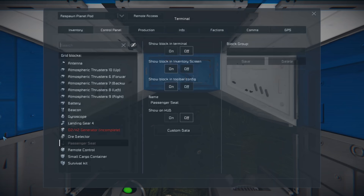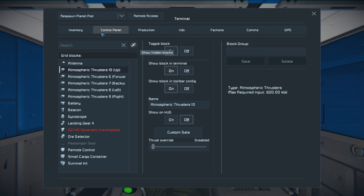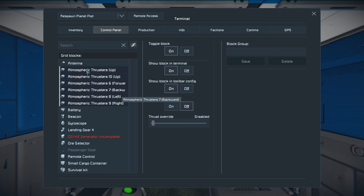Hit the K button and look through your items. Notice we only have one atmospheric thruster showing - that's because the thrusters you start with are hidden. Go to Show Hidden Blocks, click that, and it'll show all hidden blocks. Click the atmospheric thrusters and set Show Block in Terminal to On. Now we have access to them in the regular terminal and we can re-hide the hidden blocks. Now that all these are ready, make sure all thrusters are turned on by holding Shift and clicking to select multiple items.